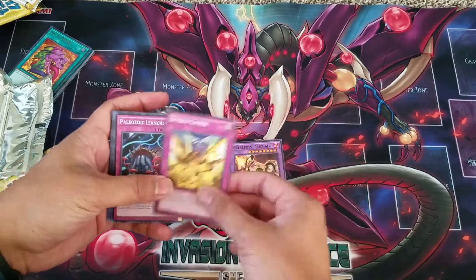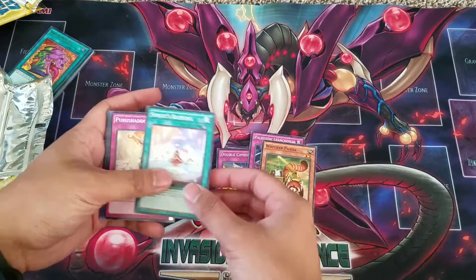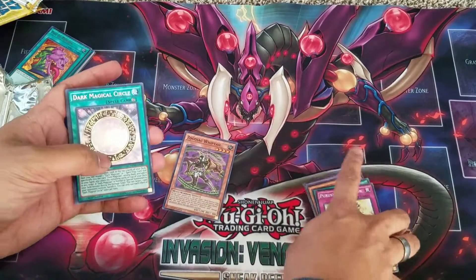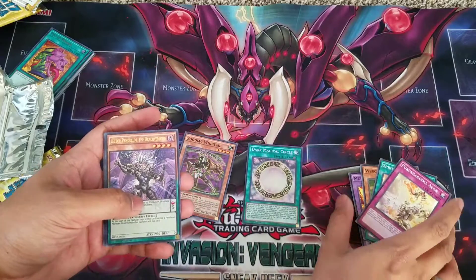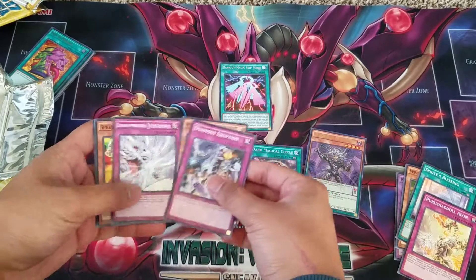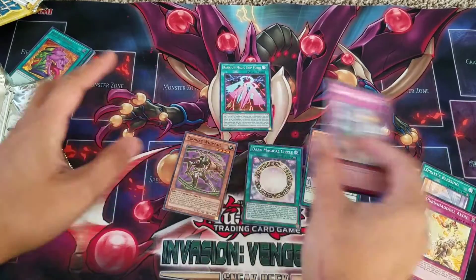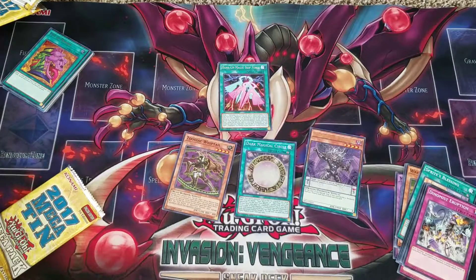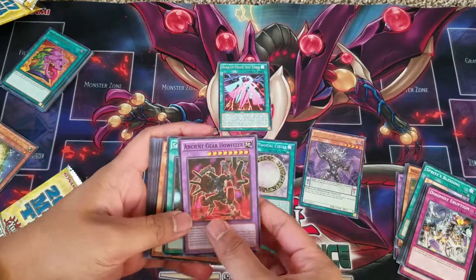We have one Orichalc, Double Cipher, Paleozoic Wrecker Panda, Sprite Blessing, Zodiac Whiptail — the Dead Deck — another Dark Magical Circle. At least I pulled it from the Yugi tin. Lecter Pendulum, Draco Overlord, and Rank Up Magic Skip Force. This is like my second or third Dark Magical Circle, so I think it's a sign I should be playing Dark Magicians — which I don't want to. I'm honestly on the brink of not knowing what to play right now for the meta. It's so weird since my Dino Deck got hit.